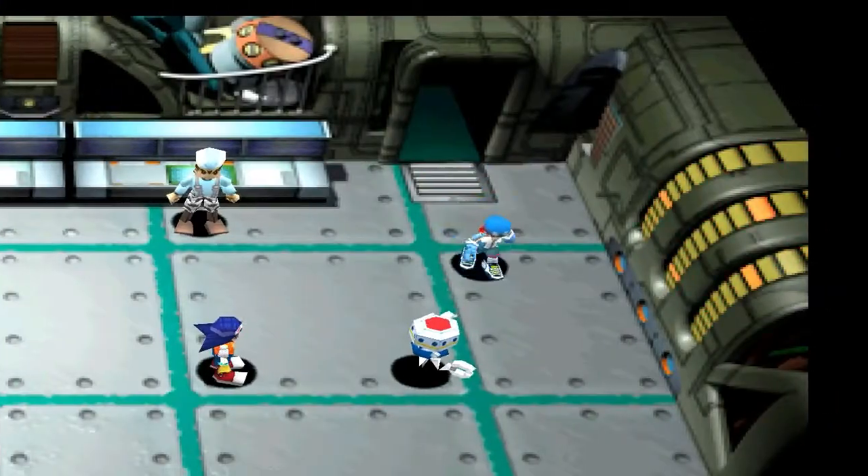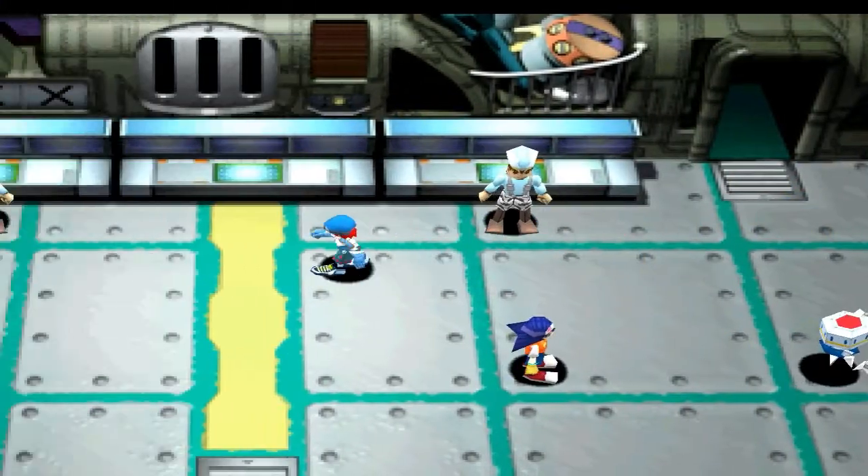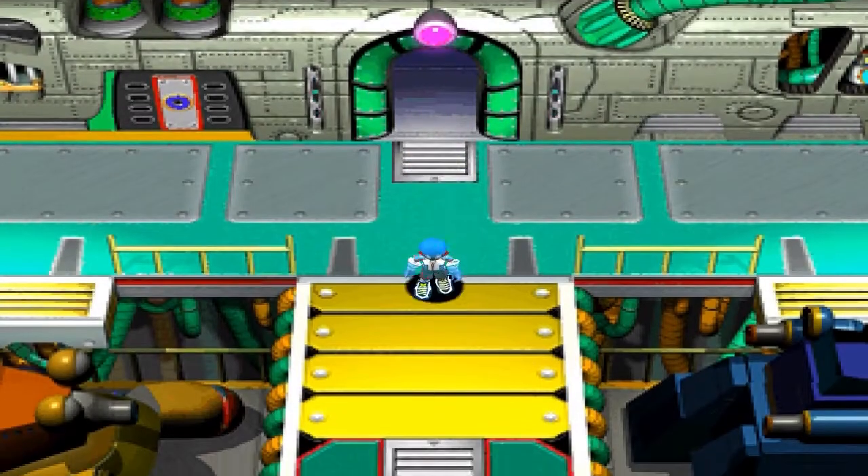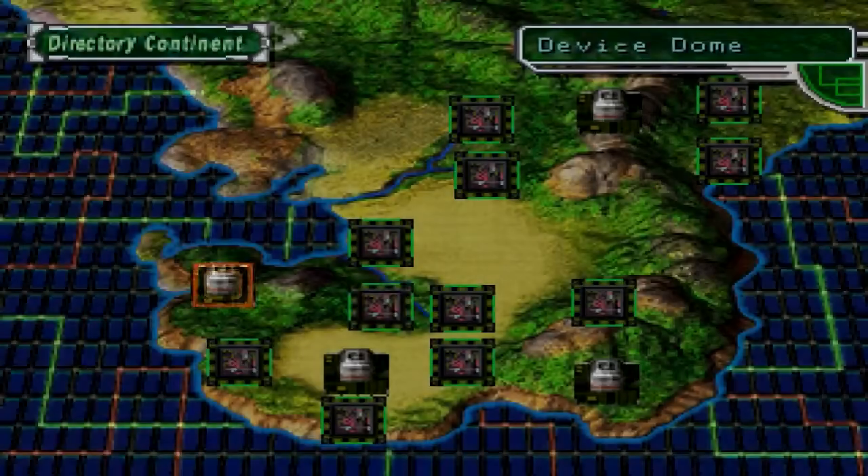So we got a power radar, which lets us access the dark dungeons or domains over in the Vile Island continent. Now that we have access to those, let's go and do them.